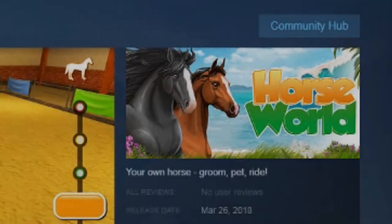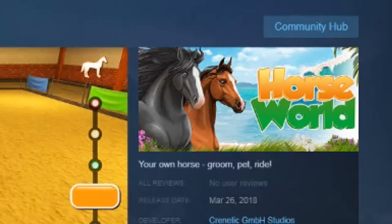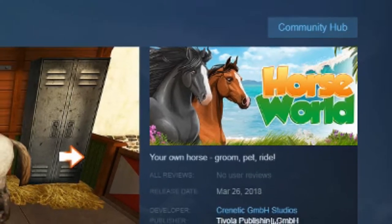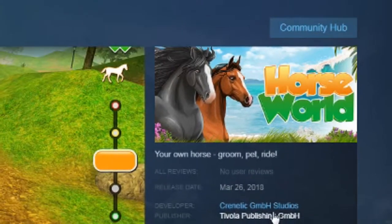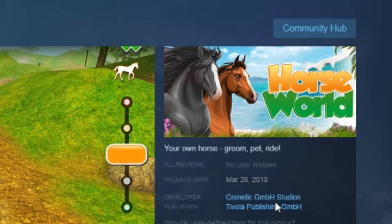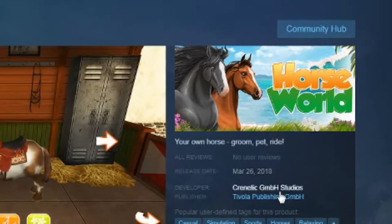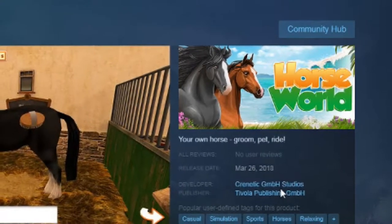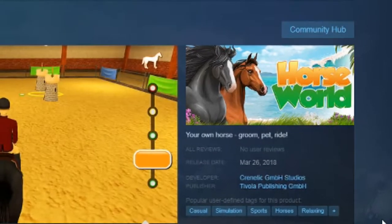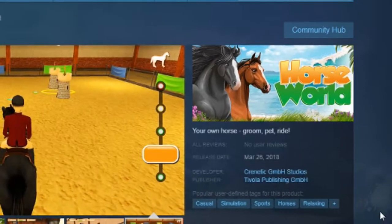Hello everybody, this is Xter99, and what you're looking at is a new game on Steam from developer Krennic GmbH Studios that just launched yesterday. This is called Horse World. Before you chuckle and laugh, no, this is not exactly my kind of game. This game comes in at a regular price tag of $9.99, with a 10% discount its first week of launch making it $8.99, but we're going to evaluate this as a $10 game.